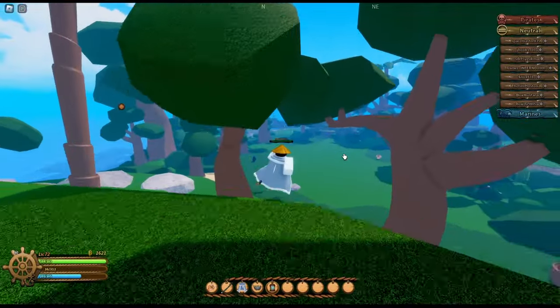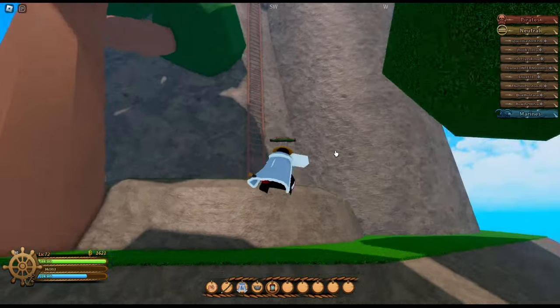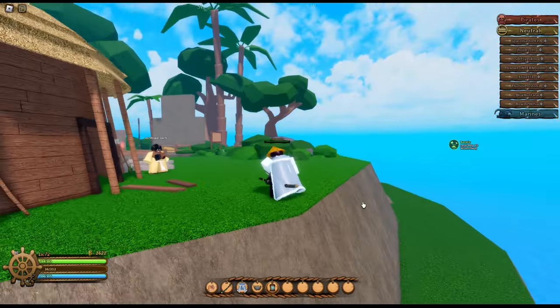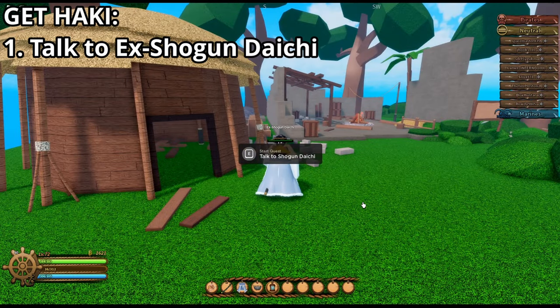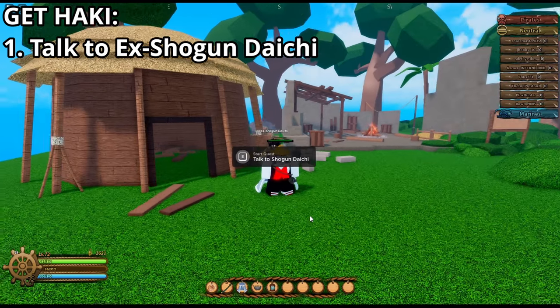So first up, when you get to Hockey Island, you're going to climb up the mountains on the right side. You're going to see a ladder and you're just going to want to come up here. Once you're up here you're going to find this guy named X Shogun Daichi. You can start the quest and talk to him — actually getting the quest costs about $2,500, which I don't have and I already have the copies, so I'm not going to be doing that right now.